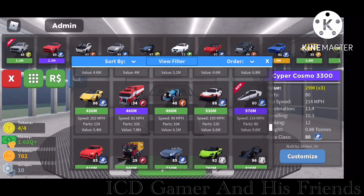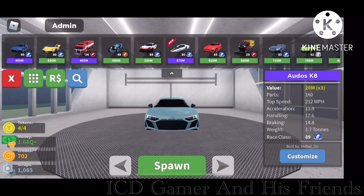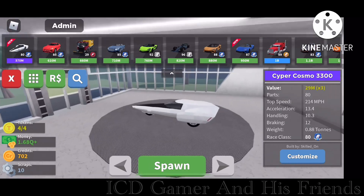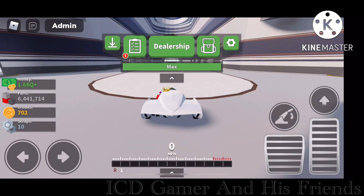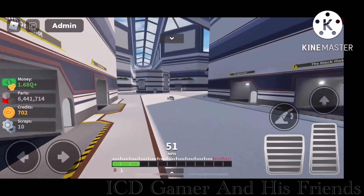Third vehicle, we have the CyberCosmo 3300. It looks funny — I rate this 10 out of 10. Let's test drive it. Whoa, the engine sound looks like the Thrust SSC.